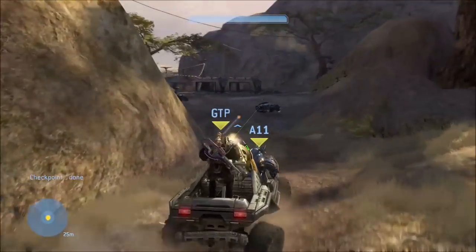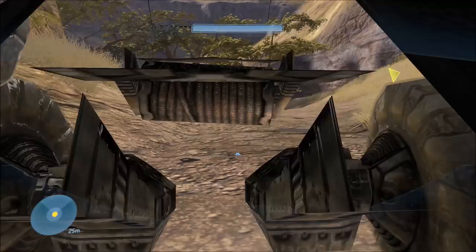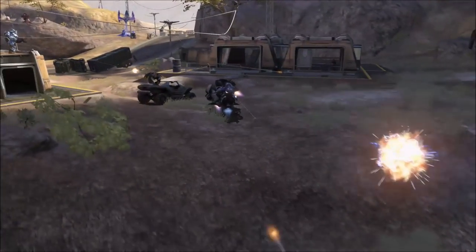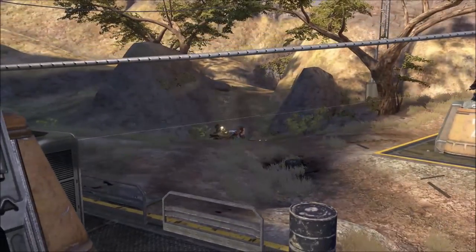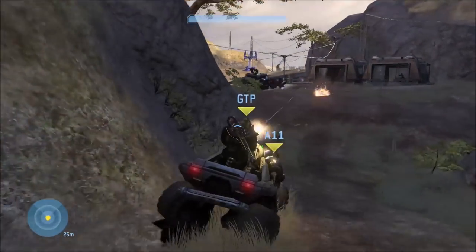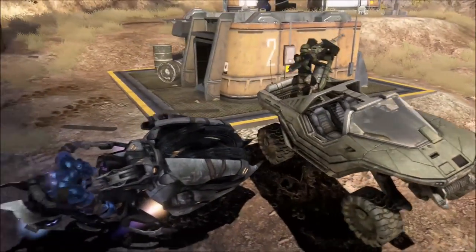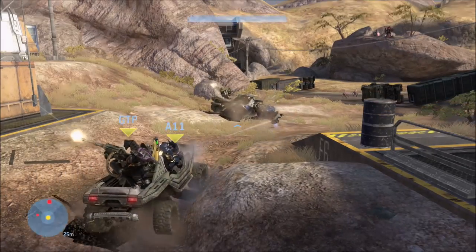Anyways, here we are coming up on the Brute Chopper again. And as you can see, all you gotta do is, as you drive up, have your Passenger immediately shoot at the Chopper with the Brute Shot. You kind of want to aim in front of it, but the goal here is to knock it off course or at least slow it down enough so that it doesn't hit the Warthog. This will probably take you quite a few tries, but you'll get it eventually. And if you do get it correct, the Chopper won't have enough speed, or it'll miss the Warthog — either way, the Warthog will survive. As you can see, we knocked it off course and slowed it down enough that the Warthog is still alive.